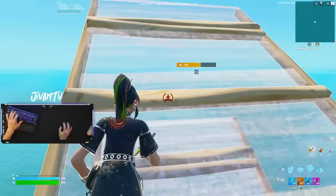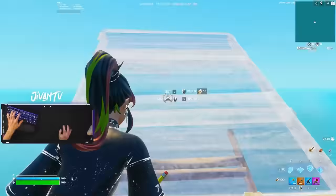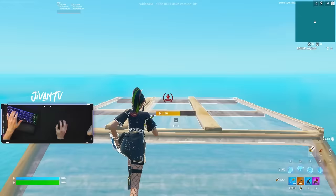Next I just want you to practice jumping up a layer. The way you do it is you place a sideways ramp and then a floor on top. You have to jump in the perfect position to get up that layer. If you sprint it's easier, but if you're not sprinting, you literally need to jump in the perfect spot — like slightly to the left towards the top of your ramp.